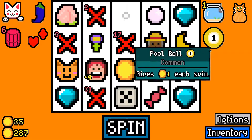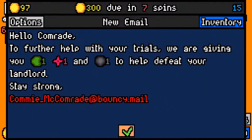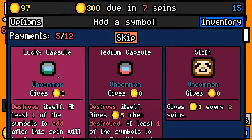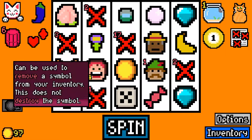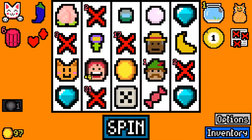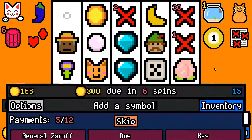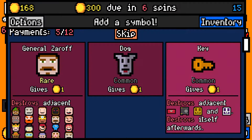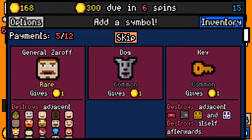We made the 225 rent payment with 97 left over, 300 now due in seven spins. I don't want any of these — I'll take a lucky capsule. I'll take tax evasion — decent with Robin Hood, makes it give an extra one per turn. We only have 20 symbols so there's no need to remove anything. We could take general czar — that would be a terrible idea. Could take a key — also not a great idea. I'll just skip.